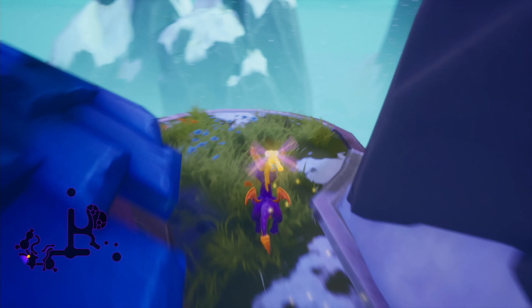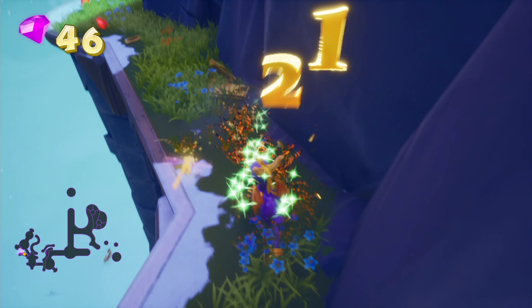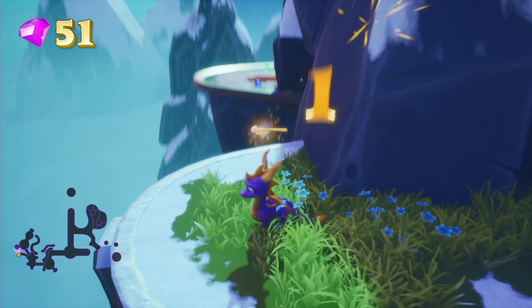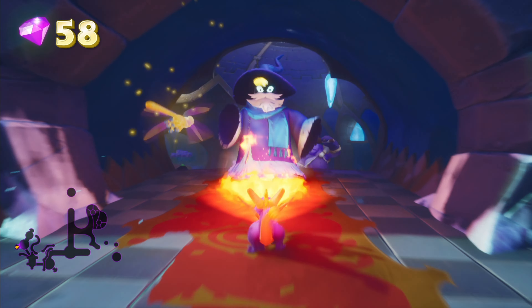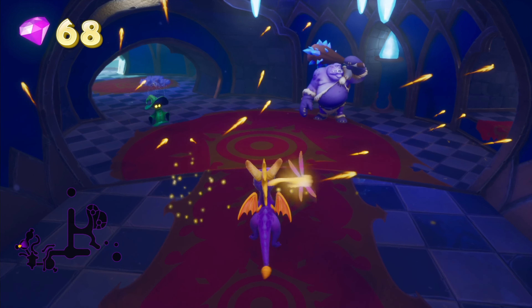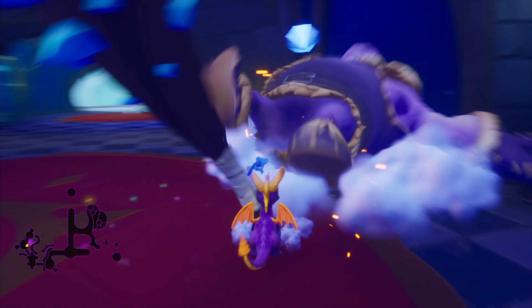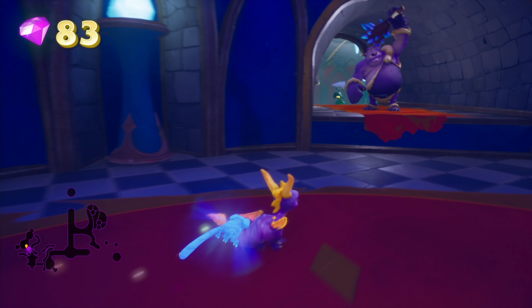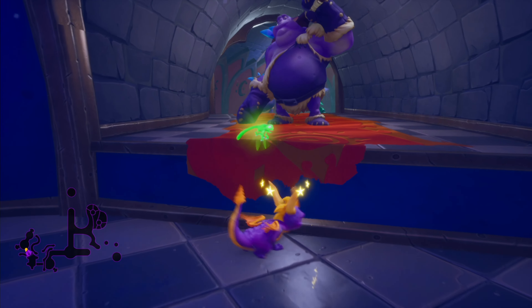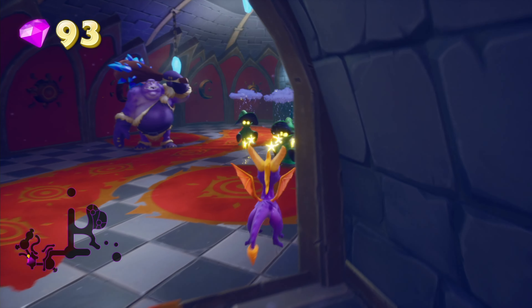Nothing here - just a couple of sheep. But since we're full health, not interested. There is a platform we need to jump to at some point - should be this one. Yeah, indeed. Ice mage here but we don't care about him. As you can see, we actually end up at a higher ledge in the inner areas. Good to note - you can actually get hit even though you're on the lower ledge. And I'm already out of health, so I think I need to start playing more carefully now.